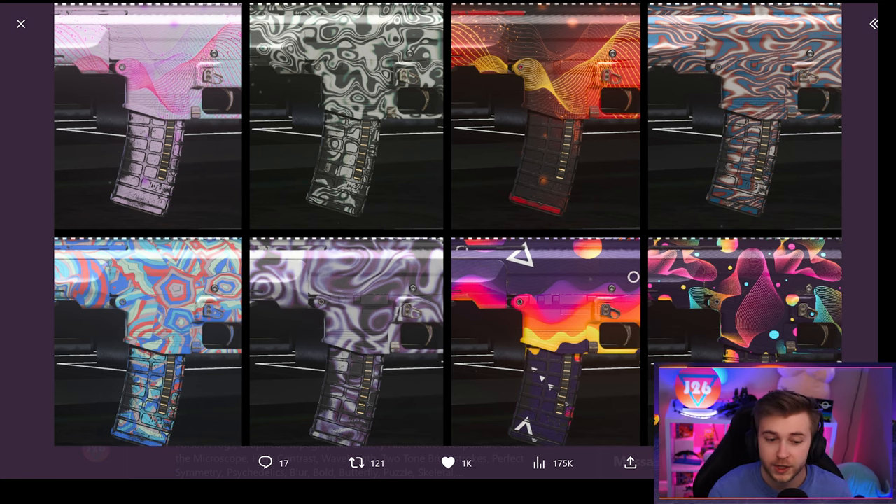We also have another collage showing what some of the other base camos look like. This one looks beautiful — very vibrant and very clean, just a great looking camo already. Up here looks pretty decent as well. These appear to be the same pattern in different colors, and honestly I don't mind it too much. I just hope every camo in that category isn't the exact same pattern — maybe they should switch it up a little bit.